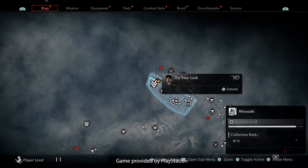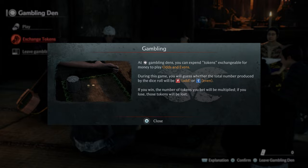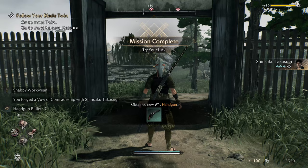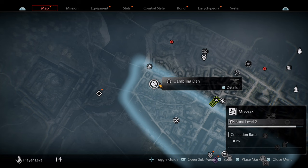Hello trophy hunters, we're going to the gambling den to catch five cheaters for the Cheater Beater trophy. There's a little mission here called Try Your Luck. If you go to that location you will be introduced to the gambling mechanic — complete that mission, and once done, in the top left corner of the Miyazaki region on the map, you'll see the gambling den is now located there.